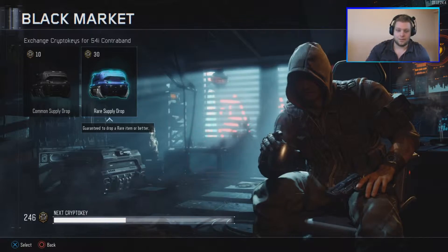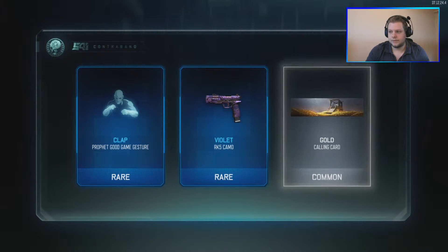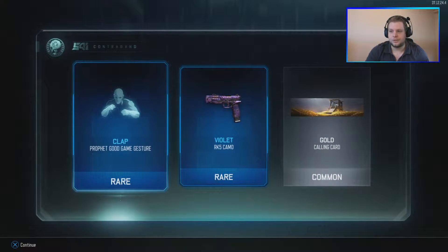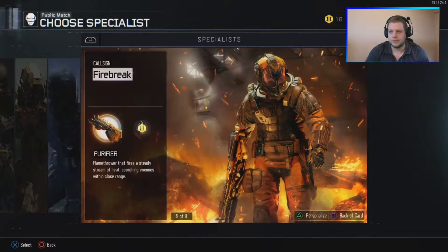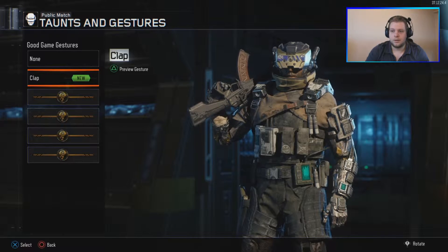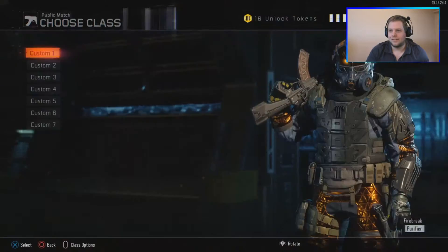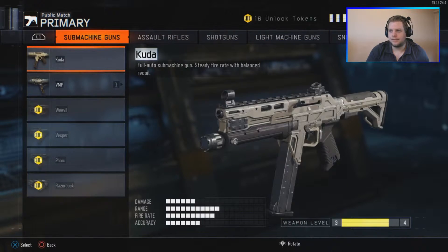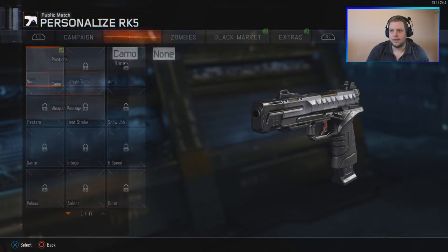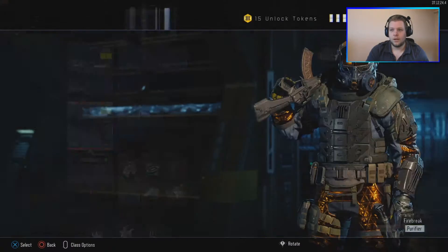We're just gonna do this right now and get more epic stuff. This is number three, but number one on camera — two rares and a calling card. The violet camo for the RK5 and a Profit good game gesture. The specialist Profit has a good game clap gesture that looks awesome. The RK5 is a secondary and it has the violet camo, which is pretty awesome — I actually like it, it looks pretty cool.